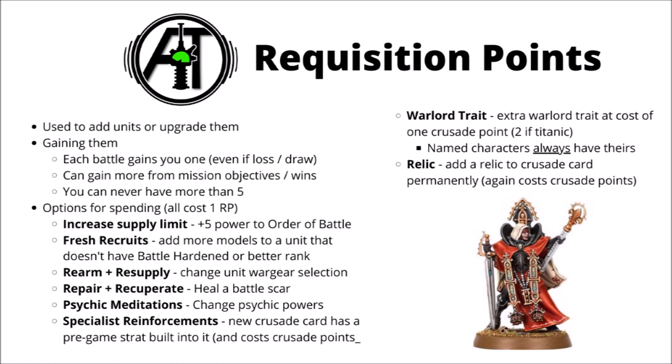Finally, there are Warlord Traits and Relics. In Crusade, you can have multiple different warlords running around with warlord traits in every single army at the cost of a Crusade point — or two if it's a titanic model — and named characters always have theirs active regardless. Relics are bought in the same way, at the cost of one requisition point and one Crusade point permanently, and the relic is then just listed on that character's datasheet. You can't have multiple copies of the same relic or warlord trait across your order of battle.